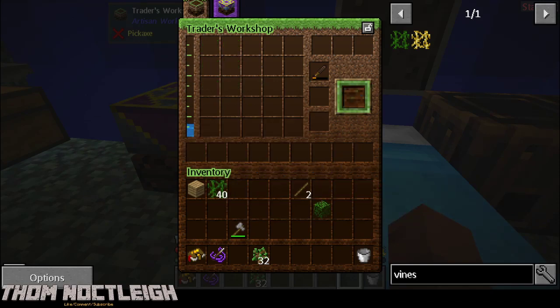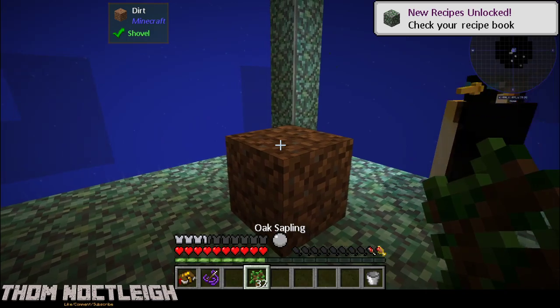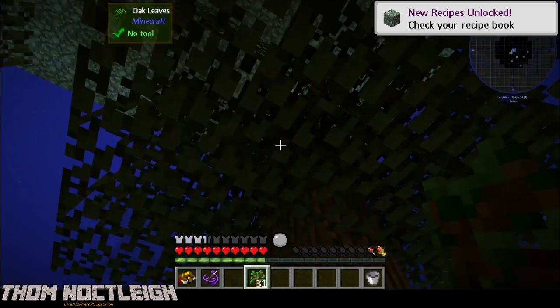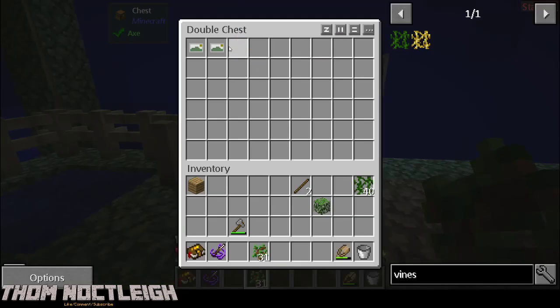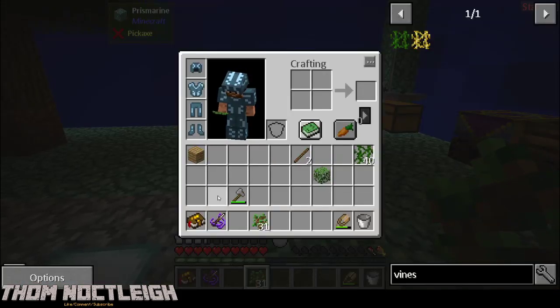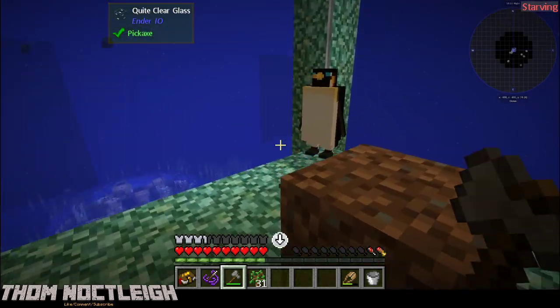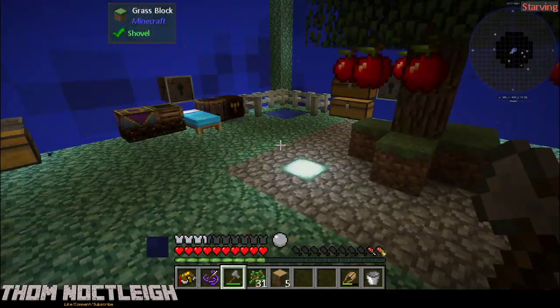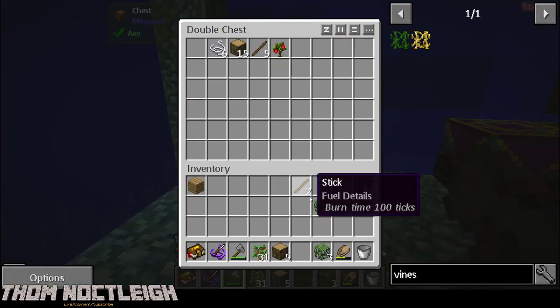We got 40 - that's not too bad. We need 64, so what we can do is get our shears and fell this tree to get more leaves. I'll take these leaves as well. There we go - we got it.